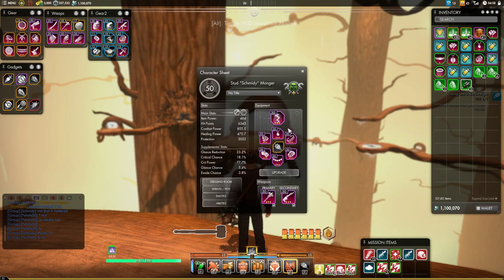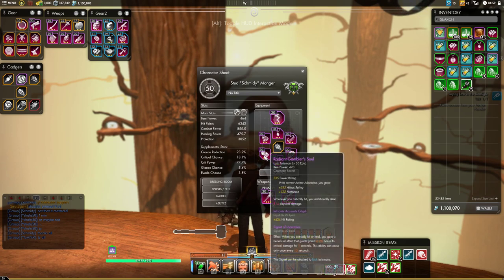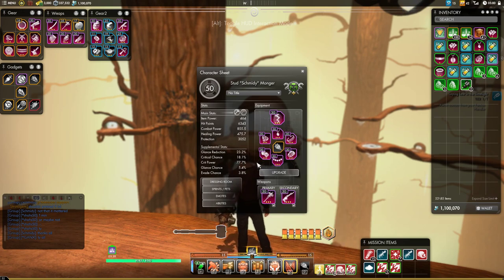So that's how you're going to want to glyph. It doesn't really matter where you put your glyphs, but try to make it so that if you swap out pieces you don't suddenly lose hit rating. You may want to put hit rating on all of your luck talisman items, for example, so that when you swap one out for a different one you don't suddenly start glancing all the time.